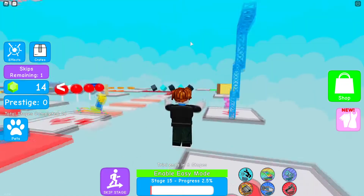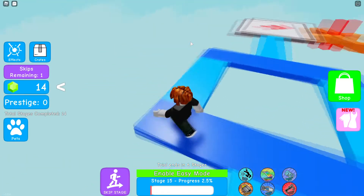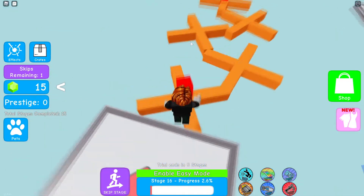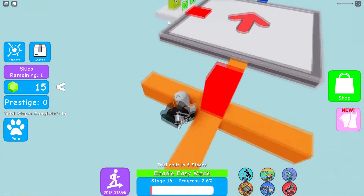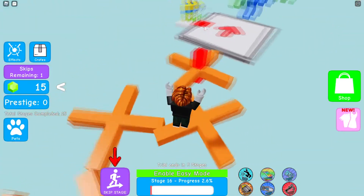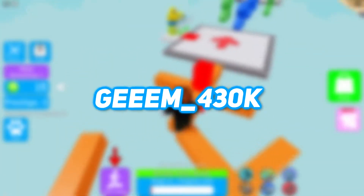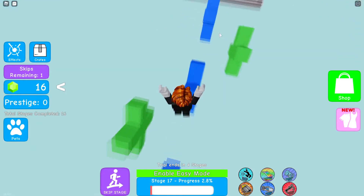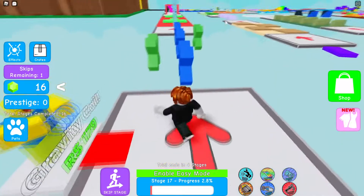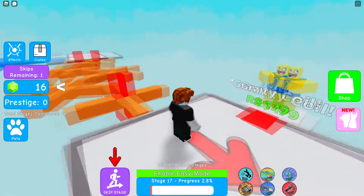Here are the active codes for Anime Dimensions. First: 460k — gives you 50 gems, 15 minutes of gold boost, 15 minutes of extra drop boost, and XP boost. Second: updates — gives 20 minutes of extra drop boost and 20 minutes of XP boost. Third: 450 — gives 50 gems, 15 minutes of gold boost, 15 minutes of extra drop boost, and 15 minutes of XP boost. Fourth: game_430k — gives 50 gems, 15 minutes of gold boost, 15 minutes of extra drop boost, and 15 minutes of XP boost. Fifth: thespecialcode — gives 50 gems, 15 minutes of gold boost, 15 minutes of extra drop boost, and 15 minutes of XP boost.